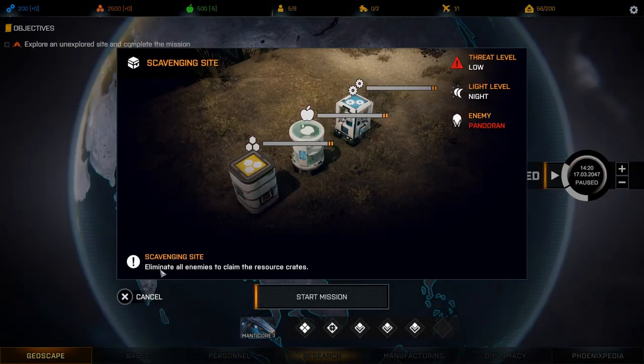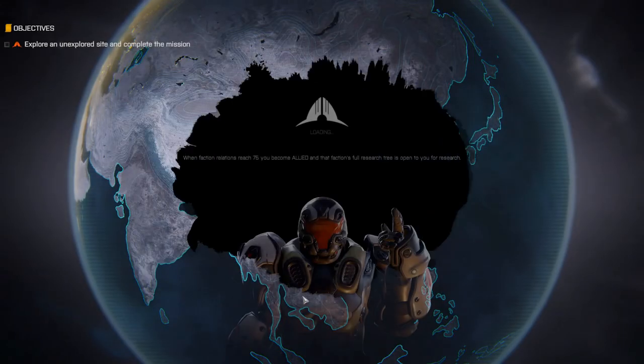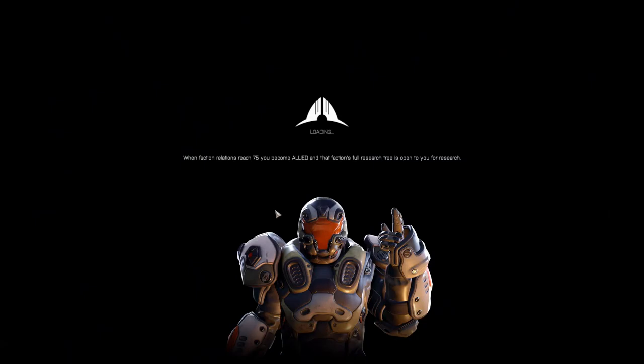We've got a scavenging site — eliminate all enemies to claim the resource crates. Threat level: low; light level: night. Let's start the mission. When faction relations reach 75, we become allied and that faction's full research becomes available. Carrying a handgun can be life-saving when your arm has been disabled in battle. Double-handed weapons require two hands to operate.